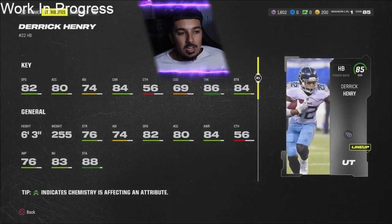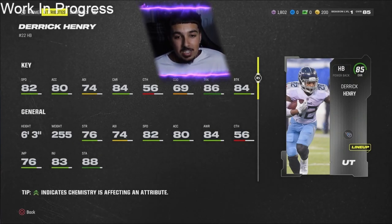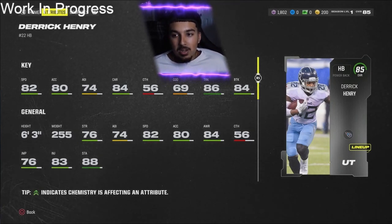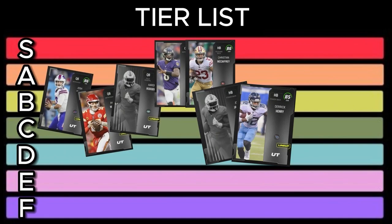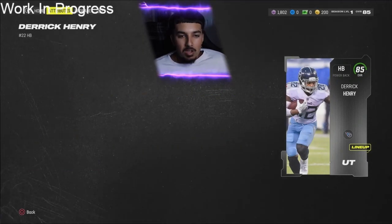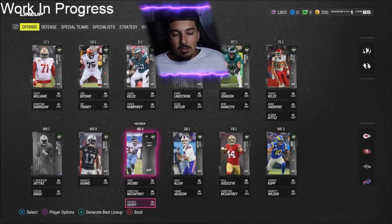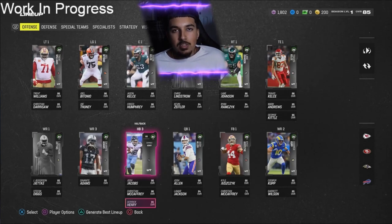Last running back: Derrick Henry. 82 speed, 80 acceleration, 74 agility, 84 carrying, 56 catching, 86 truck, 84 break tackle. Off initial impressions it's probably going to be the Christian McCaffrey meta alongside some RP running backs. This card is getting a C rating. I'm not putting him at D because he'll be a great goal line back, but besides that I don't see too much value. He's a little slower, but he'll be great stuffed up the middle on halfback or fullback dives.